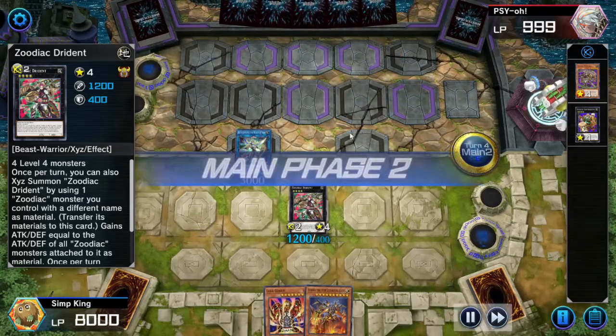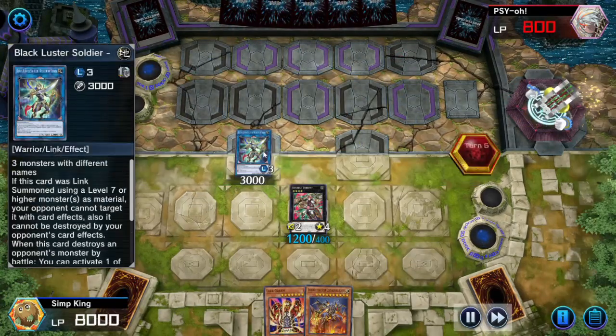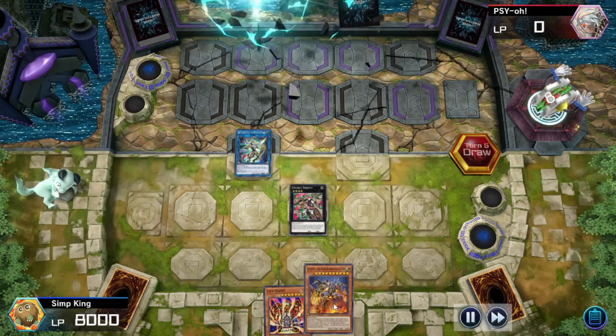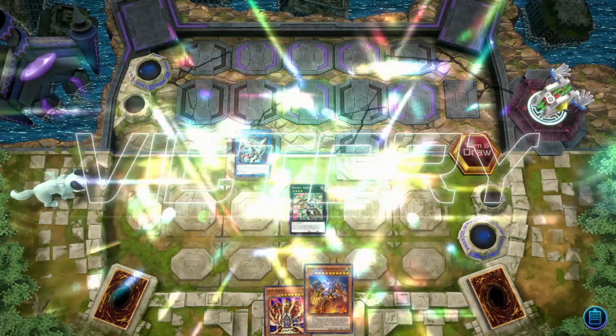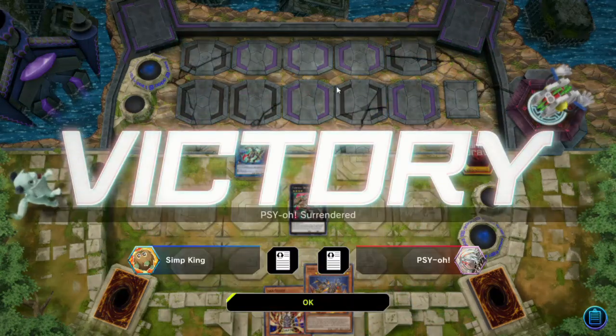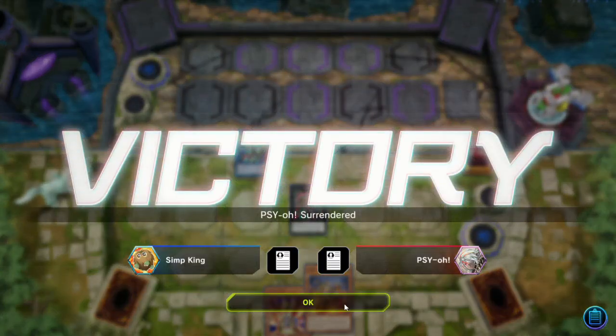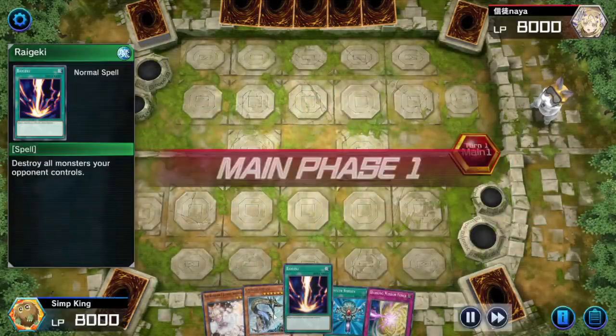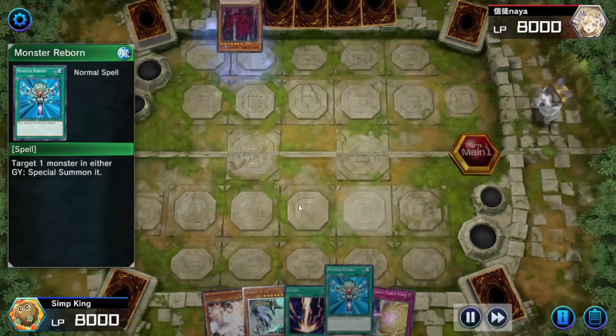Once per turn, Drident can pop a face-up card on the field. Drident and BLS are a super amazing team. The rest of the deck is filled with Kaijus to control the board and get your opponent out of here. Alright, let's go on to the next game. We got another game with the best budget deck for the festival.